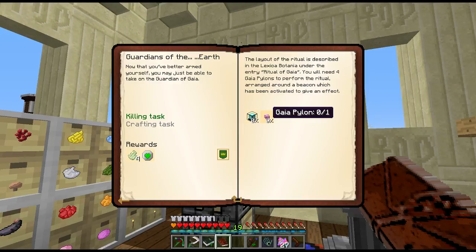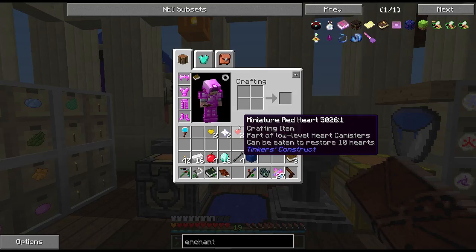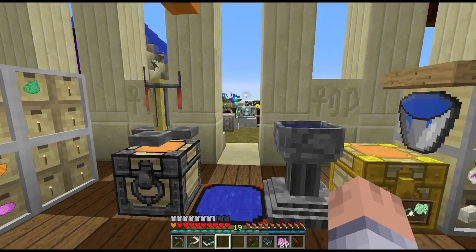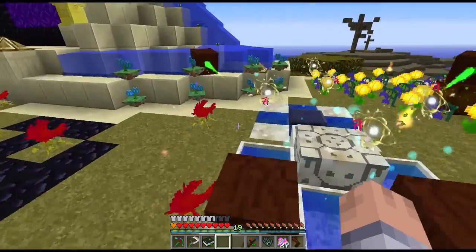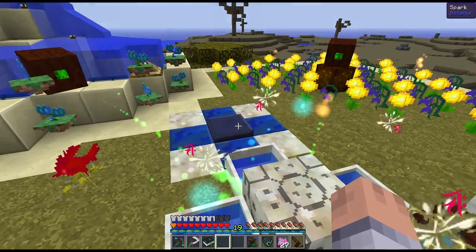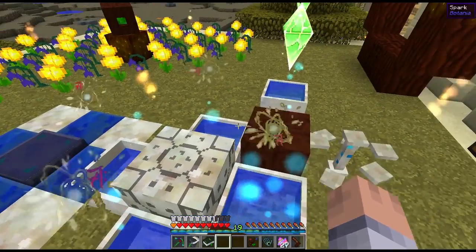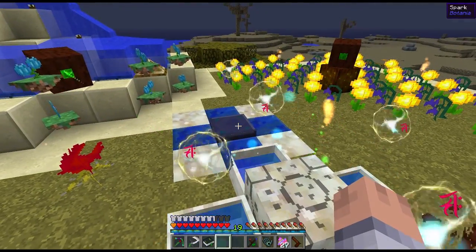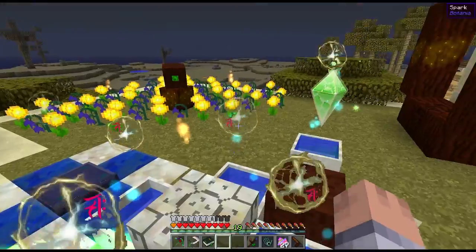We got credit for the quest right there. Next it wants us to craft the beacon and then make Gaia pylons, but I kind of want to do that the day we actually fight the Guardian — which we'll do in one of the next few episodes. What I'd like to do today is get a little tougher, and I don't really want to make the terra steel armor yet because it requires a lot of mana.